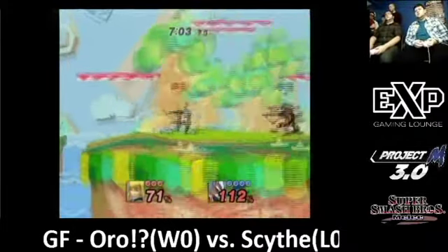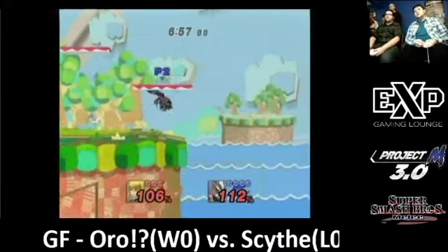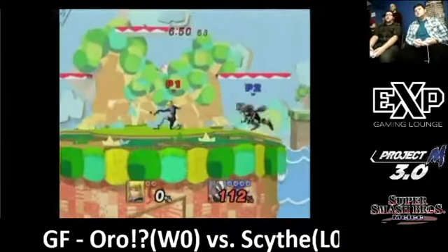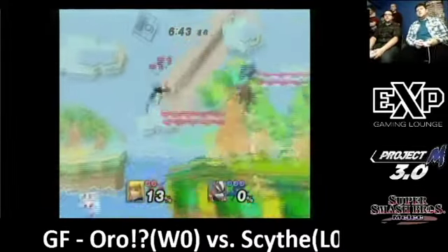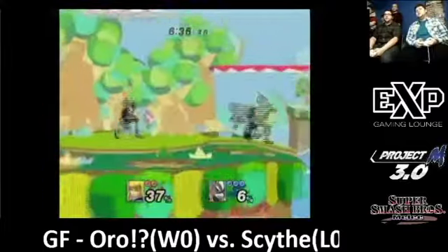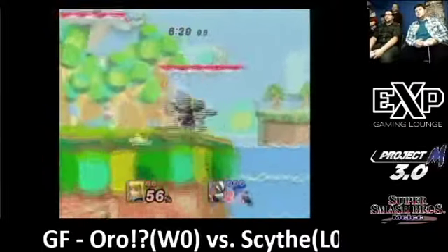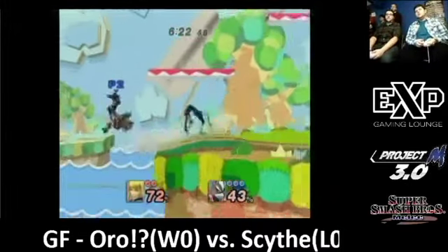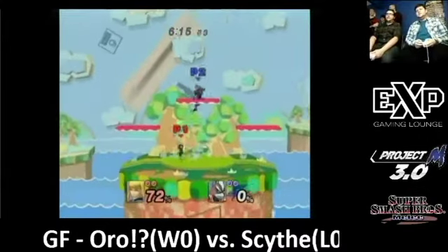Misses the down smash for the stun, misses the grapple but no real punish for it. And then another back air off stage for another stock. Oro takes a stock back with a good dash attack — yeah, so Scythe has a really strong, really big lead. Good down smash and that's a stock. We go to two-two.